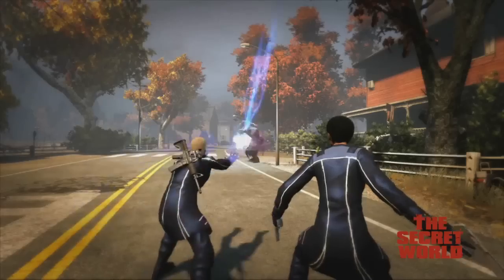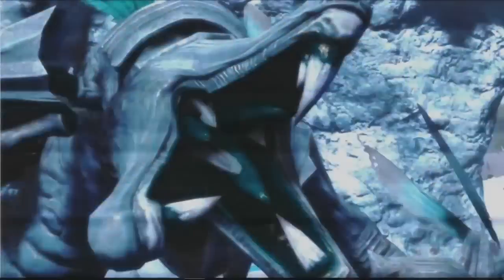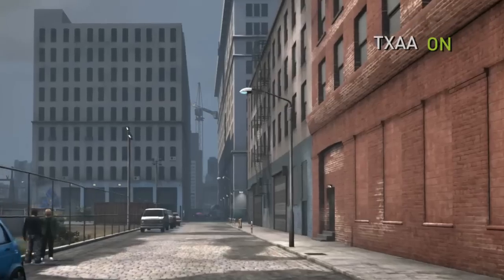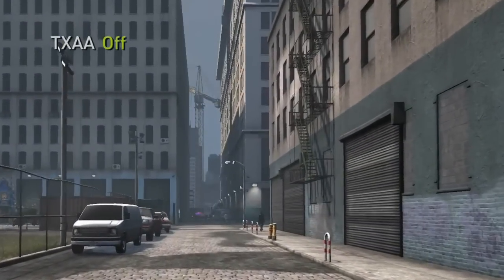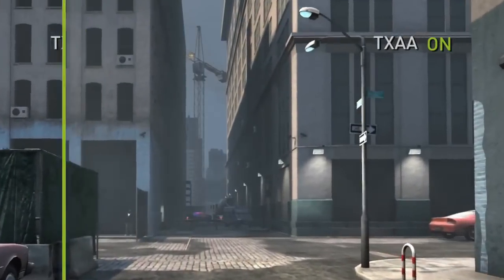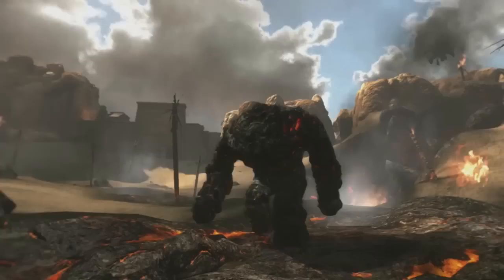And finally, let's take a look at the hot new MMO from Funcom, The Secret World. The Secret World not only makes great use of DX11 tessellation technology, but also is the first game to be released with a new premium anti-aliasing technology from NVIDIA called TXAA. TXAA is a new film-style AA technique designed specifically to reduce temporal aliasing. Without TXAA enabled, you can see a lot of crawling and flickering in the scene. When you enable TXAA, the crawling and flickering is gone. TXAA provides the highest image quality and is only available on GeForce GTX 600 series GPUs.